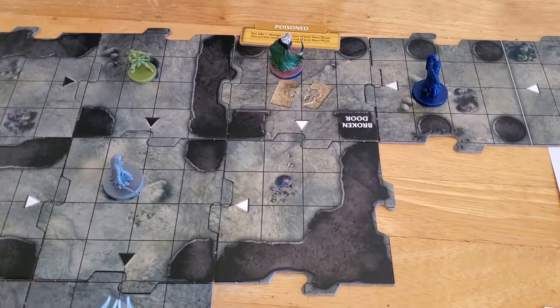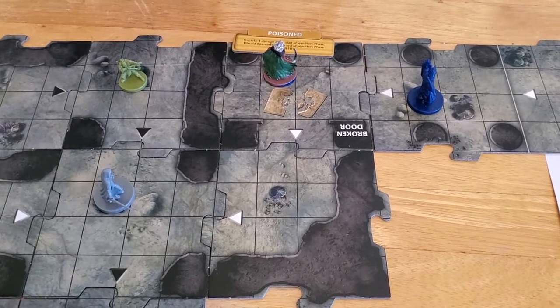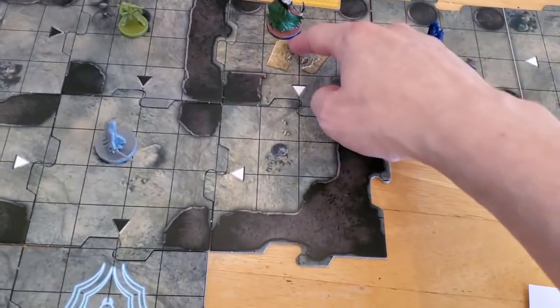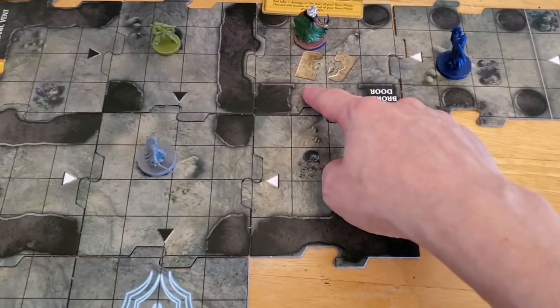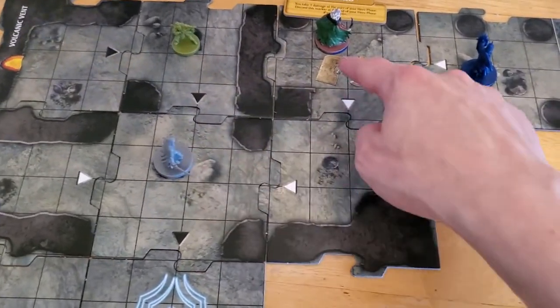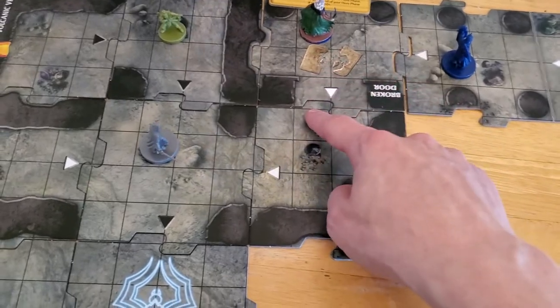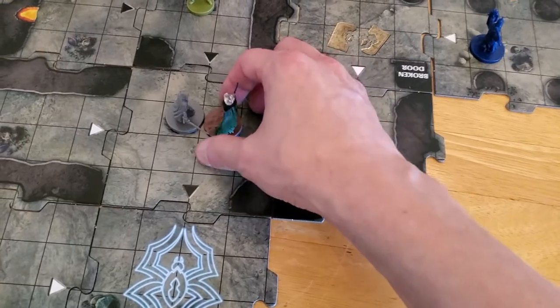Drizzt has slightly better attacks he can do. So Drizzt is going to move. This is easily within range, but we'll count it out anyway. Whether going corner to corner or straight, it's five to seven squares either way — easily within range. So we'll move down here to Artemis.